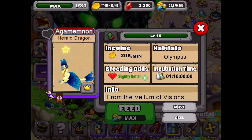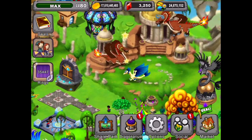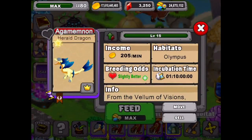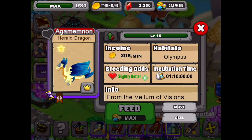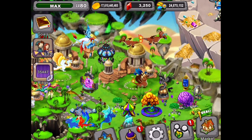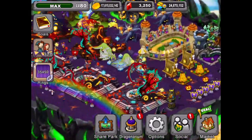Here we go to level 15 - the new Herald dragon in the park. It is kind of a small dragon, wow, it's a lot smaller than the other ones. Look at how small it is, that's a really tiny tiny dragon. It looks amazing but it's a small dragon. It's 205 coins a minute, of course it's an Olympus dragon and it's got the same incubation time as all the other Olympus dragons. So there's the Herald dragon in the park - we got it with two different combos: a Double Rainbow and another player's Herald dragon, and a Fates dragon and another player's Herald dragon for our second Herald dragon.